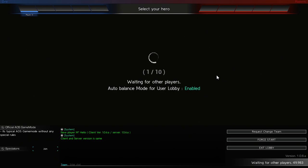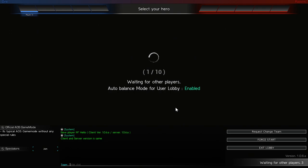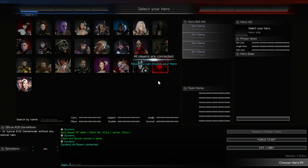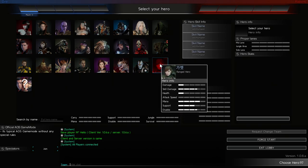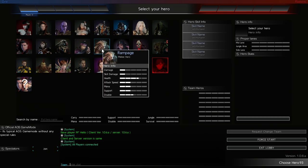Now that we're in this screen, we're going to hit Force Start, Confirm, and it'll bring us to the character selection. Looks like Gadget's bugged out right now because you can't pick Gadget, but we're not going to pick Gadget — let's pick Rampage.